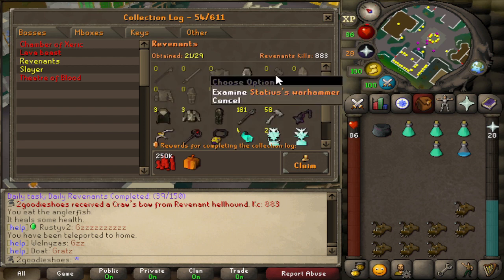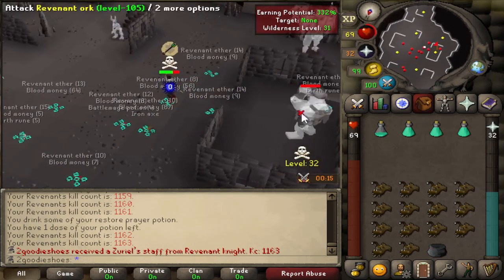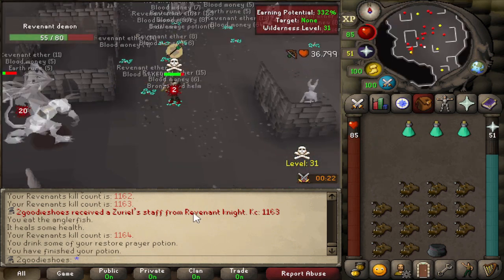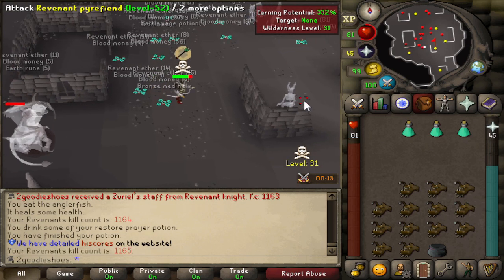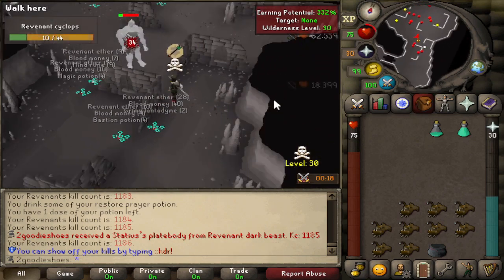We need to get a zero staff from those as well. The weapons are good — the Statius warhammer is good, the spear is good as well. We just managed to get our collection log zero staff, which is definitely good because we were missing it. Sadly it couldn't give me something else, but you have to take what you get.